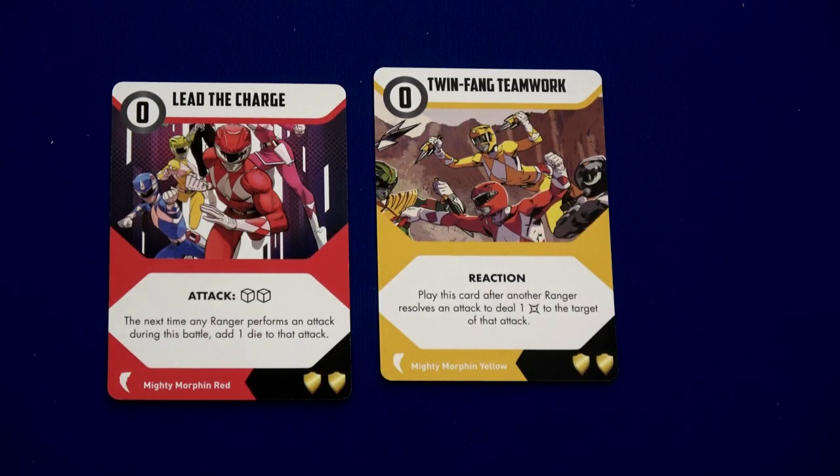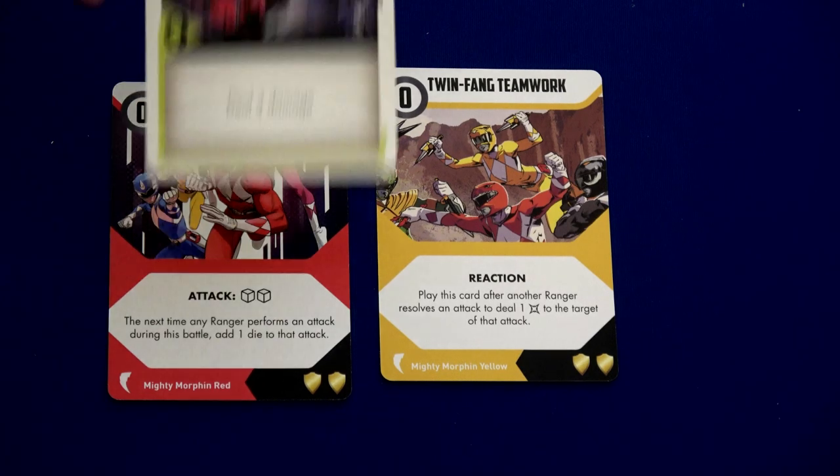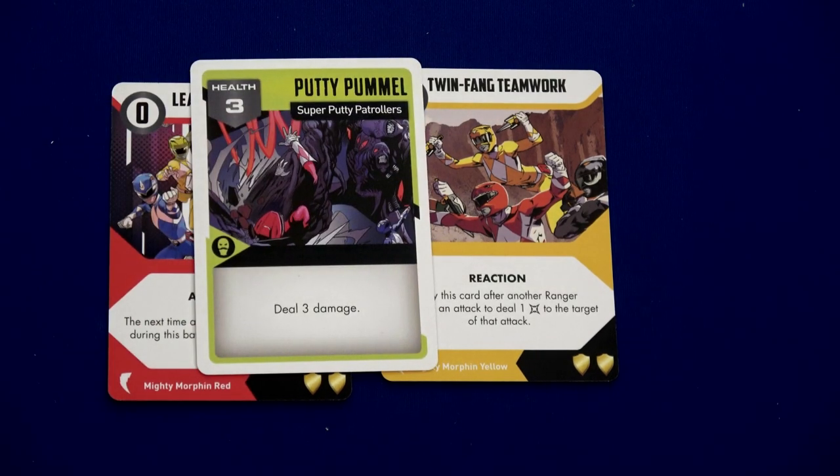Trini over here has Twin Fang Teamwork — a reaction card: play this card after another ranger resolves an attack to deal plus one damage to the target of that attack. Awesome — that takes out the putty pummel! That means our second super putty patroller is toast, and we're now one third of the way to leveling up.